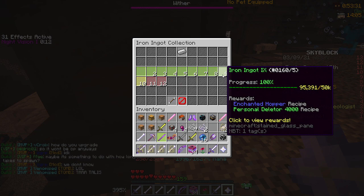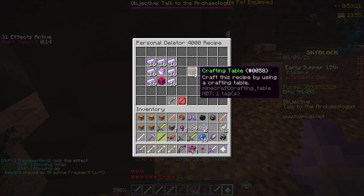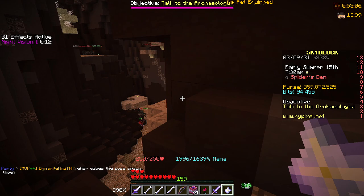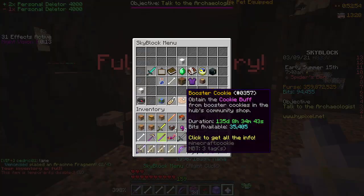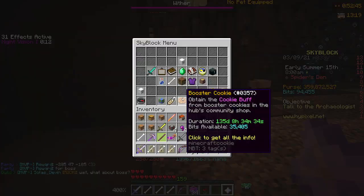We also got a new talisman. If you go into the iron collection, there is a Personal Deleter at 4,000, 5,000, 6,000, and 7,000. It's a new legendary talisman that you can recombobulate to mythic. Basically what it does is delete certain items from your inventory automatically — whatever items you choose. For example, you can delete Training Weights that you get in dungeons, which are very annoying because you can't throw them out if you're already using one. I'll definitely be setting it to delete Training Weights. However, they're temporarily disabled right now because people were using them to delete other people's Hyperions.